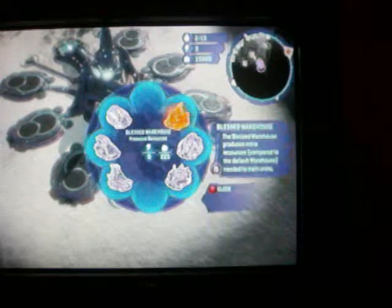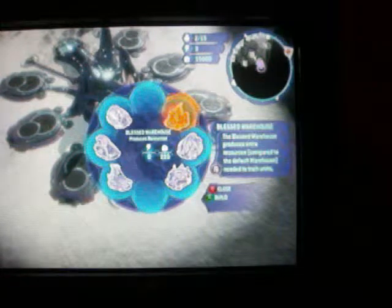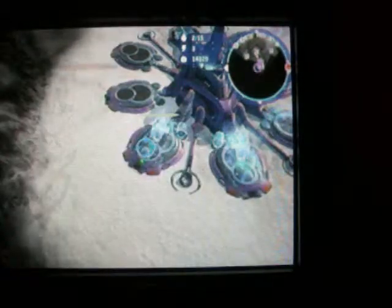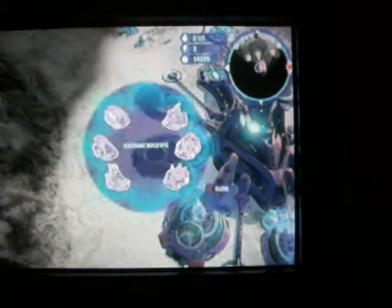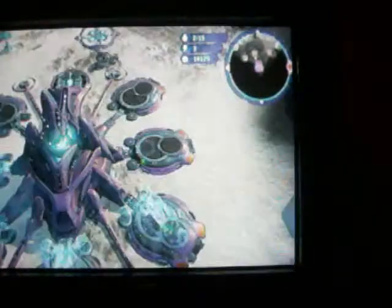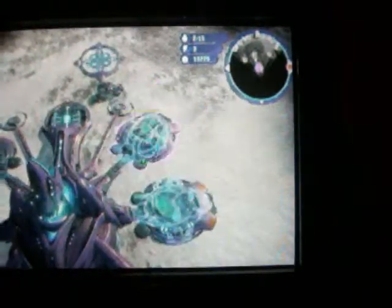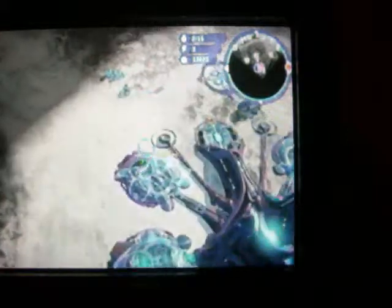For every base you get, you get an extra ten units. So first, you're going to want to build at least a couple of warehouses, just in case. You start off with a lot of money, but because of your enemies, you're going to want to build two of those. And I'm just going to build two random things to attack with.